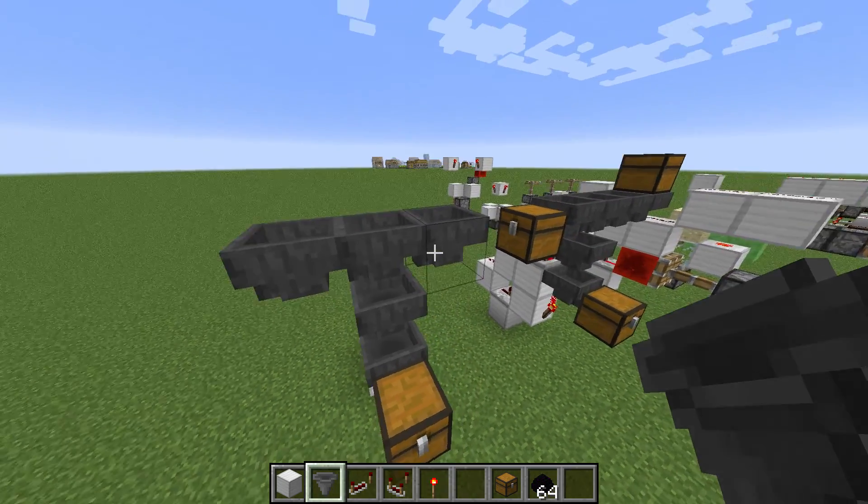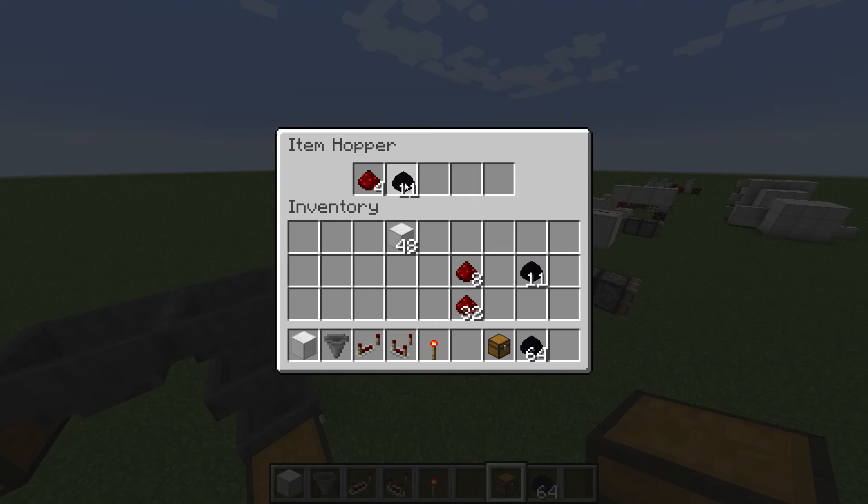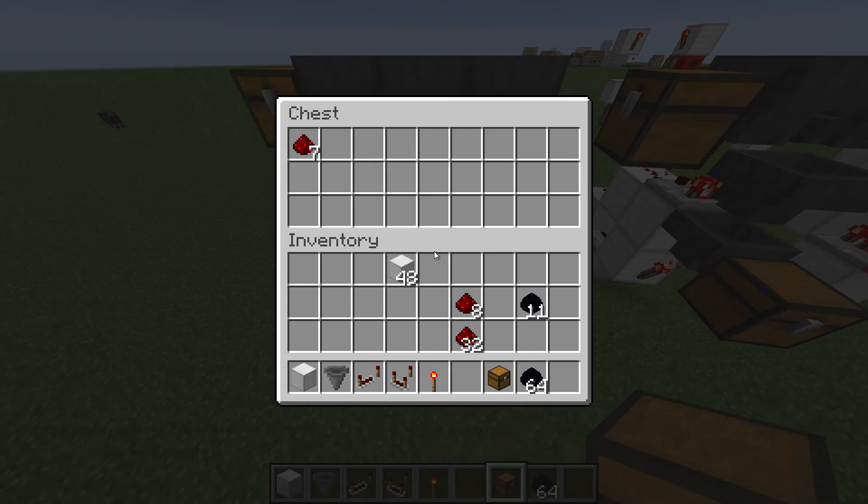Now this is a fully functional thing. So if you put a chest here, we'll put in maybe 8 redstone and 11 dragon eggs. Now the redstone will go down here.